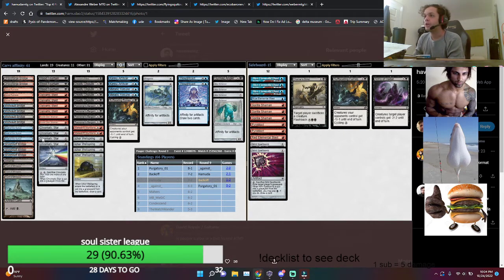So here we got Hamuda MTG going into the top 4 with a 61-card Affinity list. I was actually thinking about 61 cards in Affinity. I think it actually is not that crazy, considering the deck just draws so many cards and does tend to flood out a bit. Adjusting the spells-to-lands ratio and going up to 61 cards is not absolutely insane. I think this list is pretty interesting.